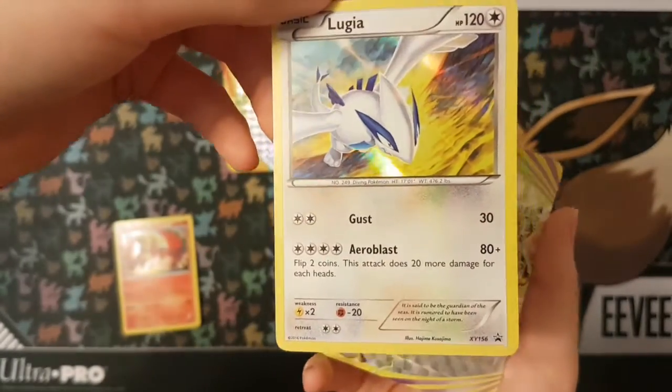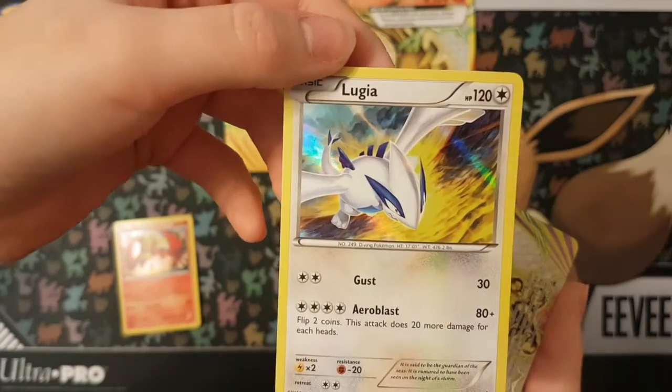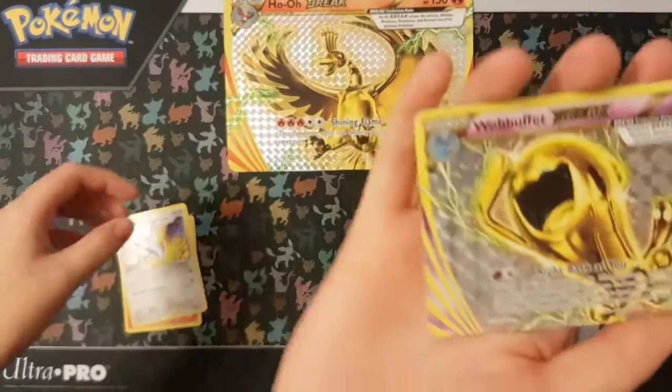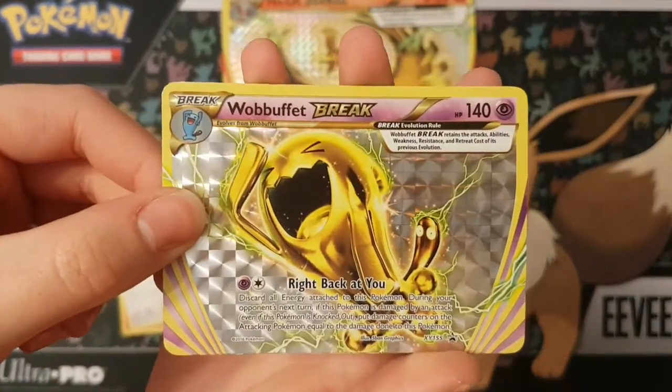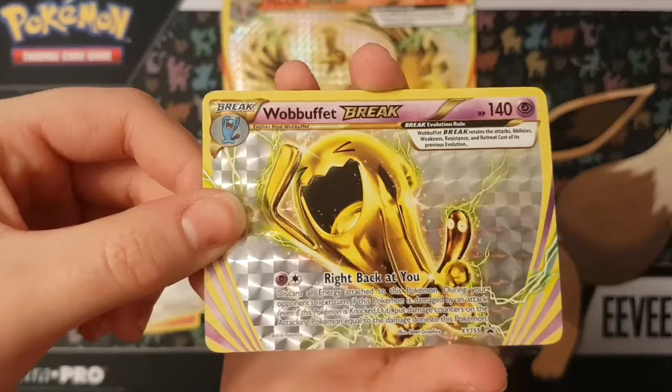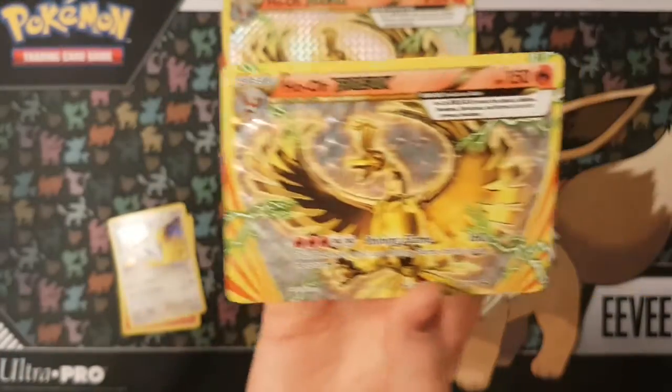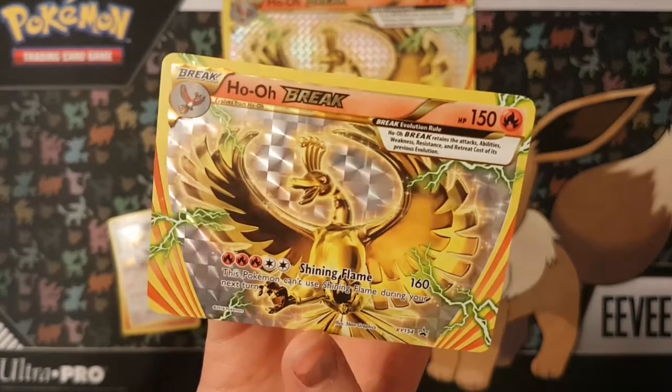Lugio? Lugia. Oh my God — where the heck's 'Lugio' from? Well, you got Yu-Gi-Oh and Lugio. Lugia, I'm so sorry guys. We also have a Wobbuffet Break and a Ho-Oh Break — the same as our big one.